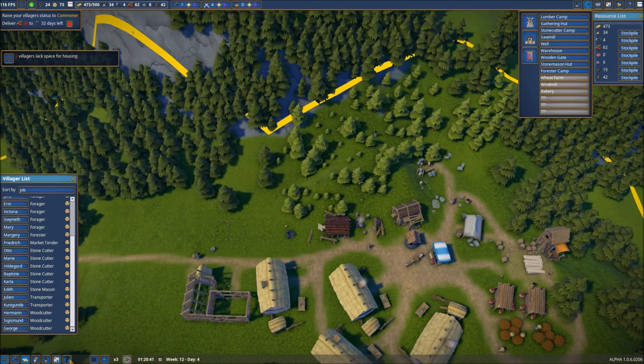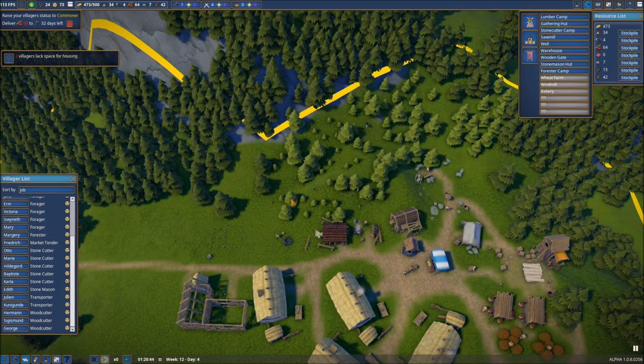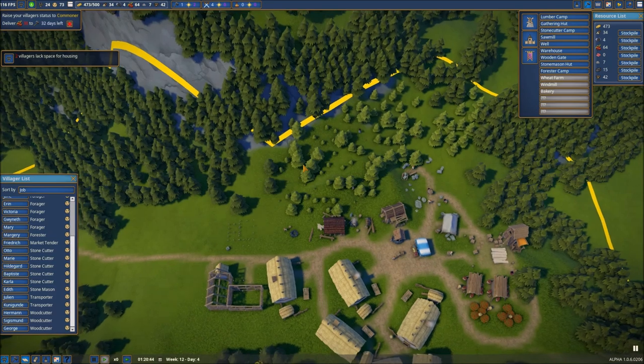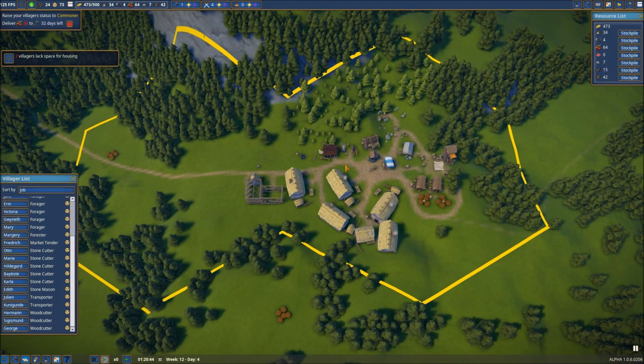Looks like we've got a trader coming back through. He's going to go straight for the warehouse. That's why it is so valuable to unlock these various trade routes — it gives you the ability to sell your items and keep your coffers full, and also to buy various items that you might need but don't currently have production set up for. We need to get our church built, which I believe is what's going to trigger that next territory area opening up.